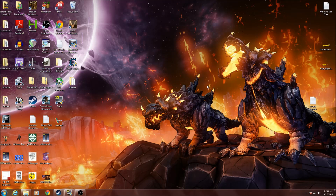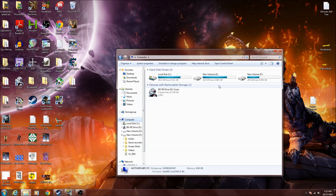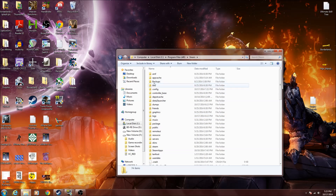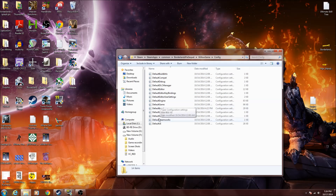So I'll go ahead and walk you guys through it. You're going to want to go to Computer, then go to the hard drive that Borderlands the Pre-Sequel is on, go to Program Files x86, then go to the Steam folder, from here go to SteamApps, then Common, Borderlands Pre-Sequel, Willow Game, Config — and you're going to have a series of configuration files here.